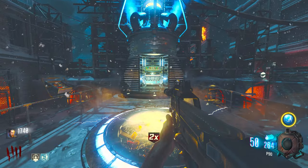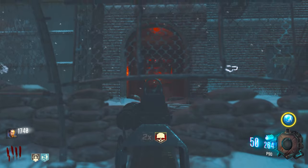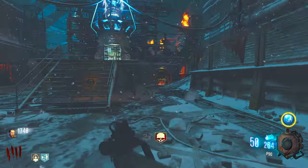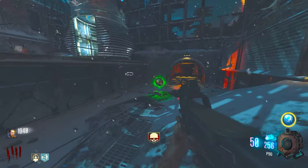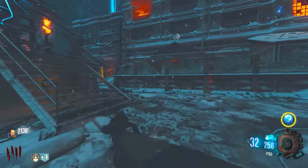We've got the Pack-a-Punch open on round four, let's go. We've got an Insta Kill — that's fantastic but there are no zombies anywhere. Oh yeah there are, I was lying to you. Why are there so many zombies on round four? Are we on a new round? I don't know what's happening.